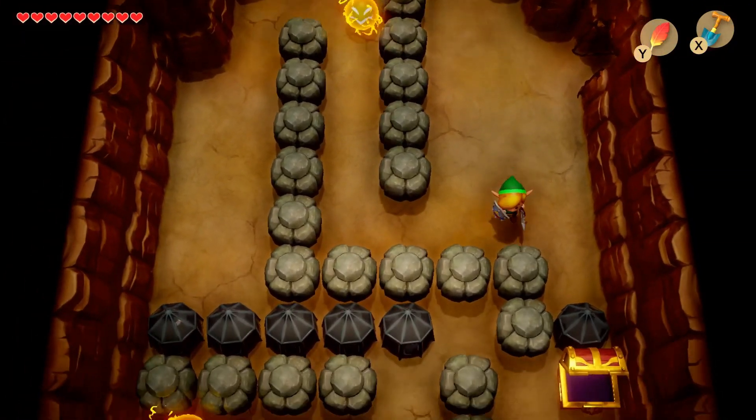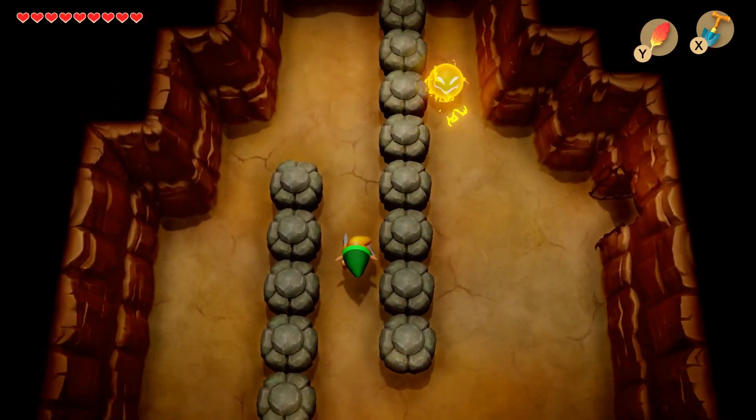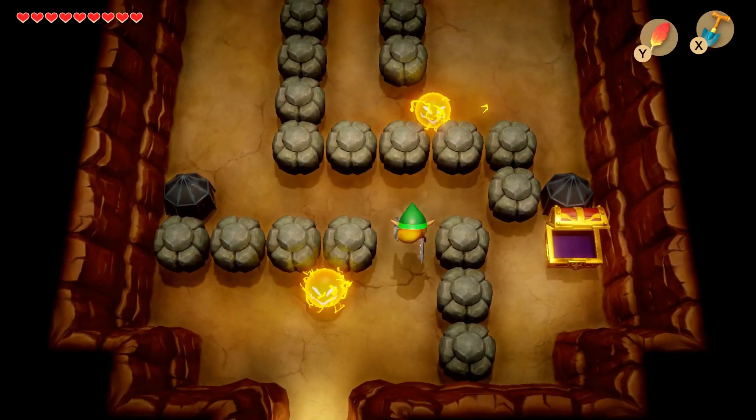We're actually heading right back to Mabe Village, which is very useful seeing as we're almost out of bombs, so it'll be worth it to stock up on a few there. And dash through these, jump over that little spark. We are right next to Mabe Village too, so it's not that big of a detour.